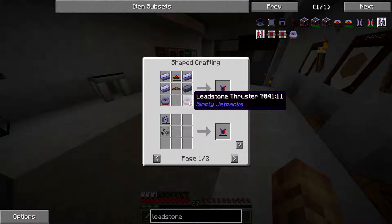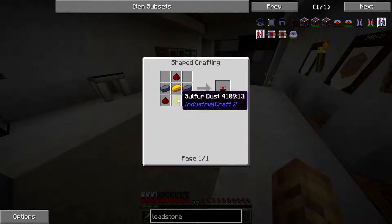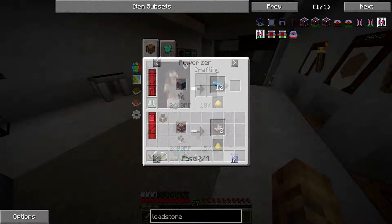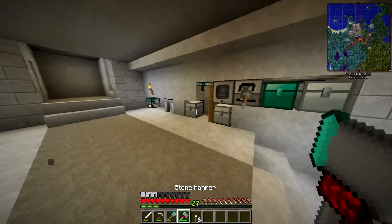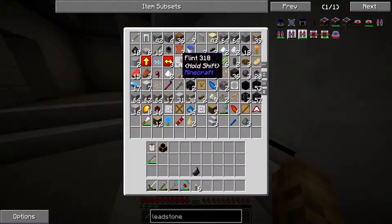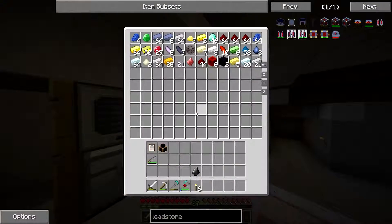So if you go in here... it's these ones here. We need sulfur, and the way you get this is mostly by going to the nether - that's probably the easiest way to do it. Luckily I've already set everything up for us, so let's just go ahead and make a flint and steel and we'll be fine to go.